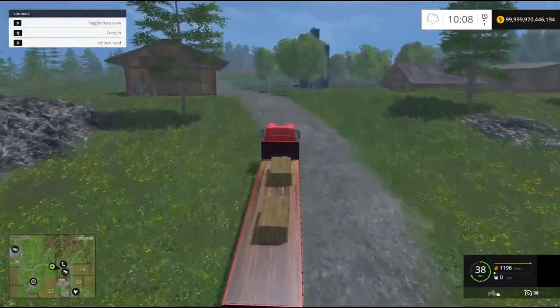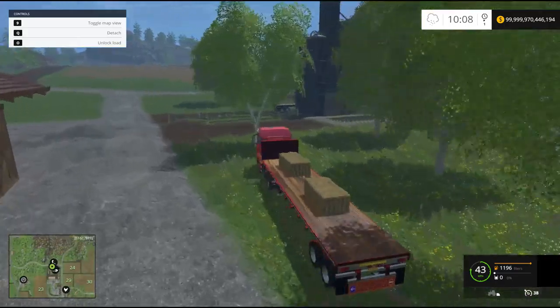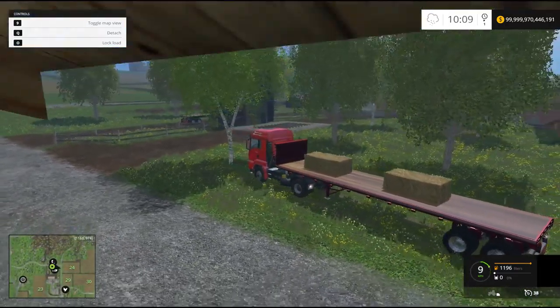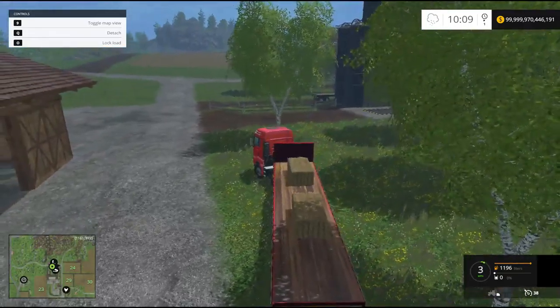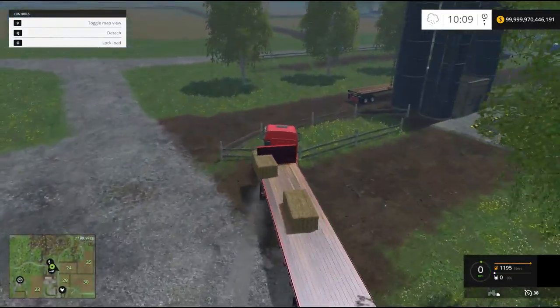We're gonna crash it into this tree to test it — and it holds like glue, wow! Now let's unlock. That's a pretty good script. We're gonna unlock and go crash into another tree, or maybe just this fence right here.